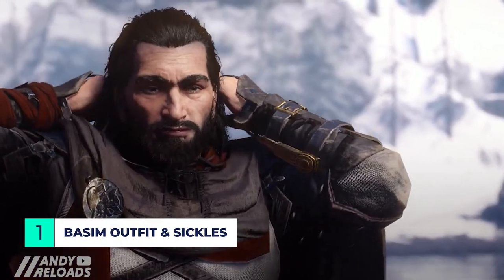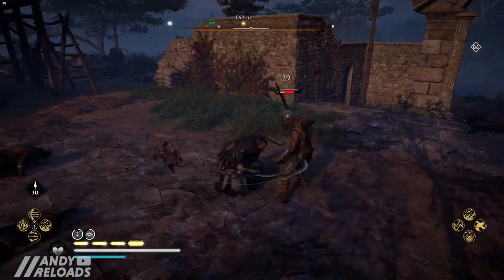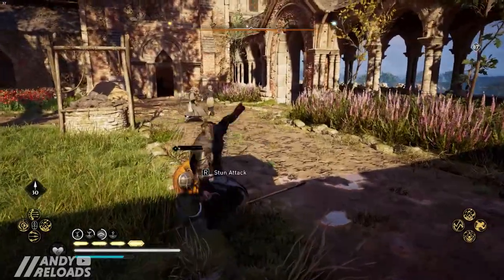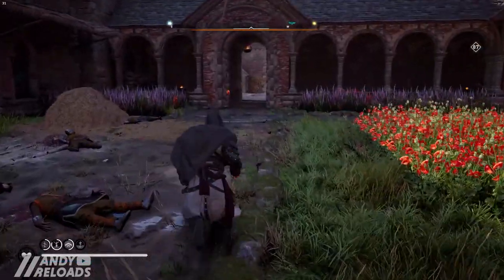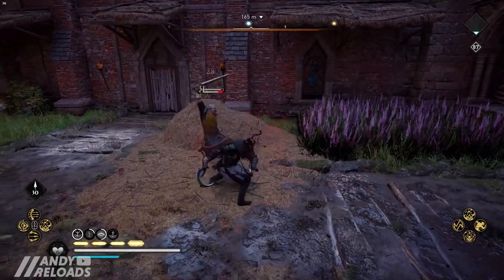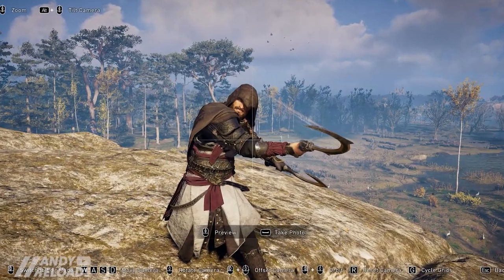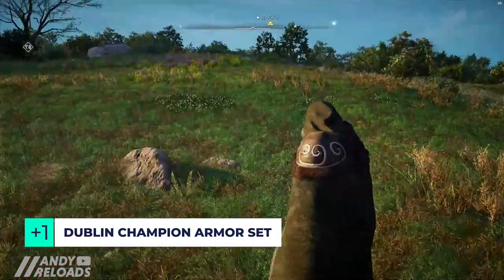Here's what we've all been waiting for — thanks to Pedder, we have a first look at Basim's outfit and how it looks and moves on Eivor. Not only that, but Pedder is dual wielding two sickles, which looks incredibly cool. I play a double dagger build and this has secured the deal for me — I will be dual wielding sickles. I also really like the casual look of Basim's hood when it's up, though nothing has been found yet about keeping it up in combat.